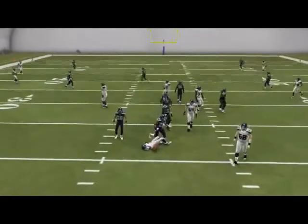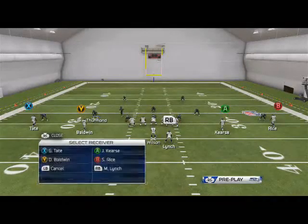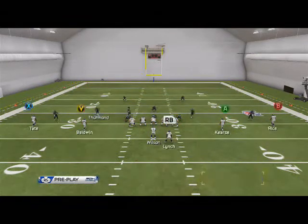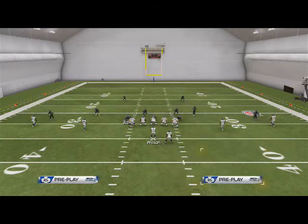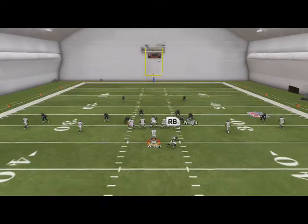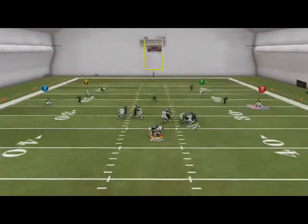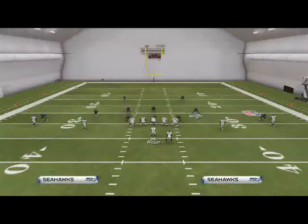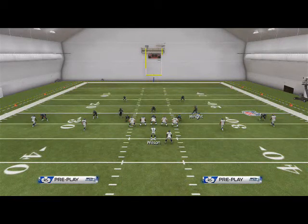Why do we want two guys free? If they block a running back, this blitz is still going to be effective. Here I'll block Marshawn Lynch and set up the same pressure — shade those guys to play a little more aggressive. You see they're blocking the running back and we're still getting pressure off the left. This is a really good blitz in Loop Crash 2. I like to run it in short yardage situations.